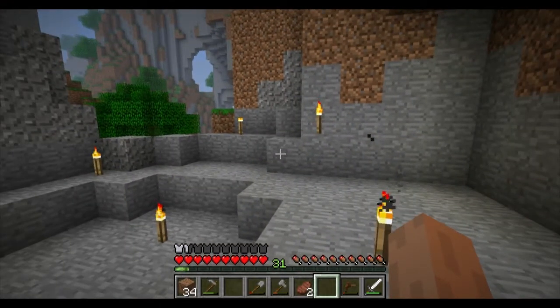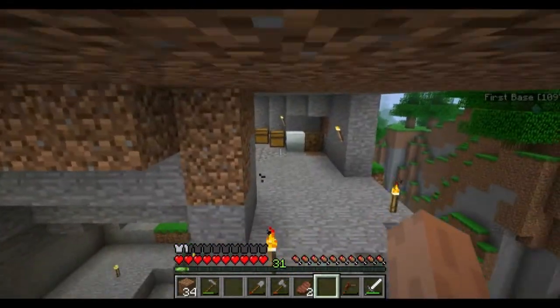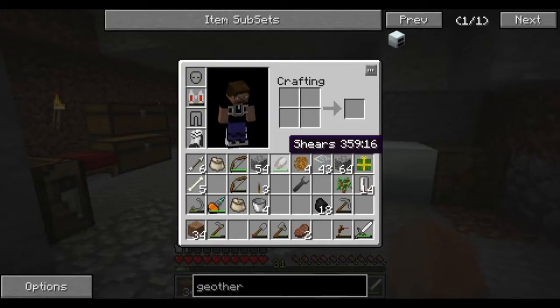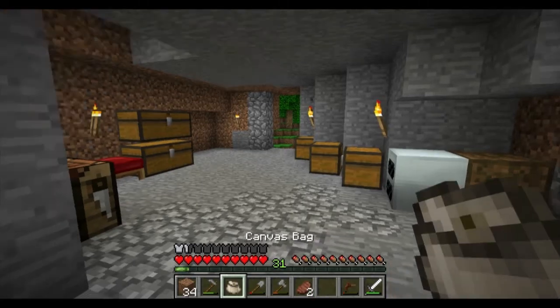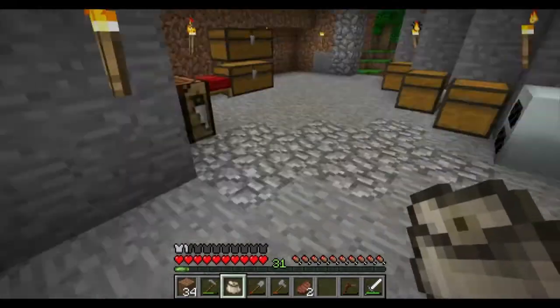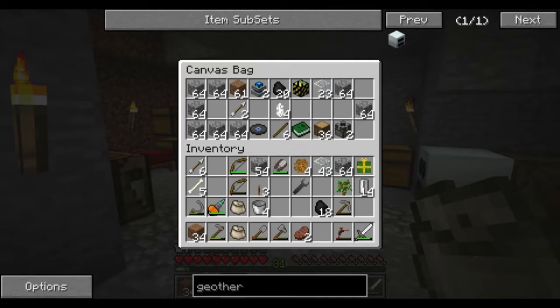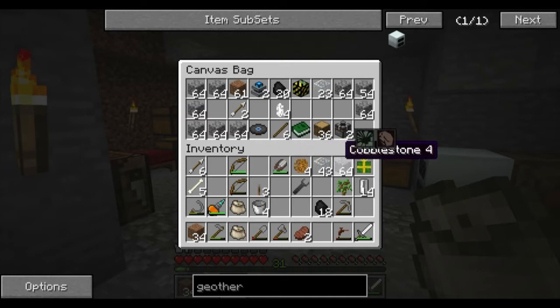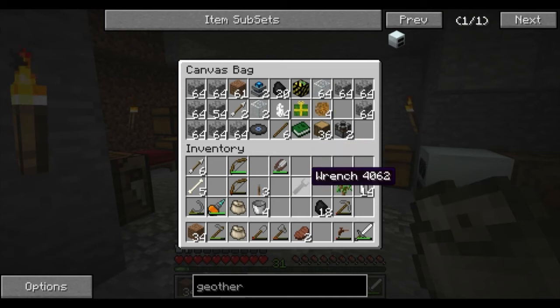The first thing I want to do is get kind of a setup going so that we can process the ores, and what I'm going to use is the thermal expansion pack. So what we're doing is making a pulverizer. Let me put some stuff in my bag - that bag's full. These bags are from Red Power 2 and you just make them with string. Let me put some stuff away and give ourselves a little bit of room for some crafting.